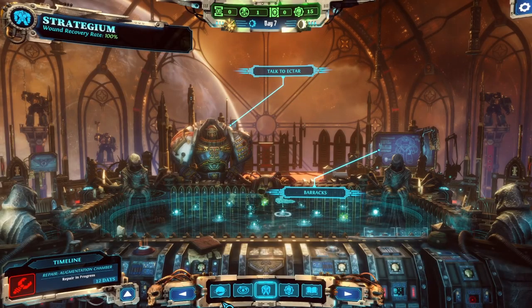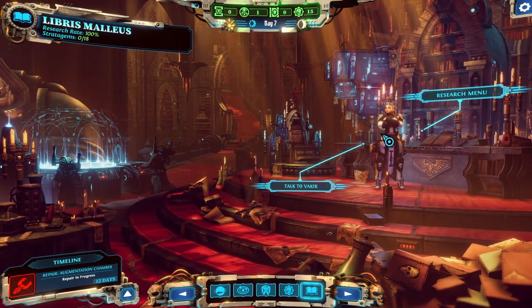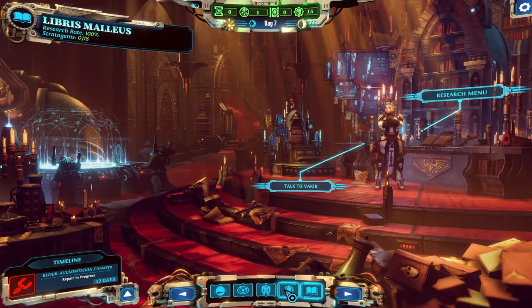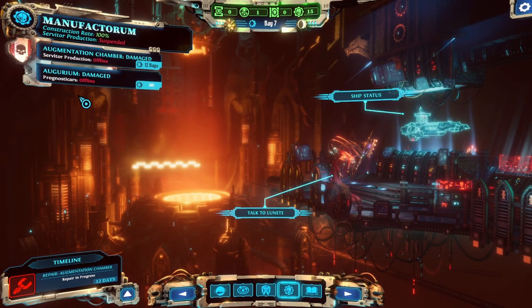Hello folks and welcome back to Warhammer 40K Grandmaster Demon Hunters. Last time we did our first actual mission and found some Poxwalkers, which Inquisitor Vakir is currently researching. We got the research up and running - the only thing we're currently researching is the necropsy of the Poxwalkers. We started repairing the ship and are currently fixing the augmentation chamber where we can augment people into servitors.